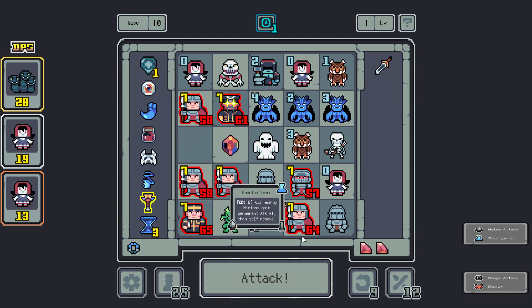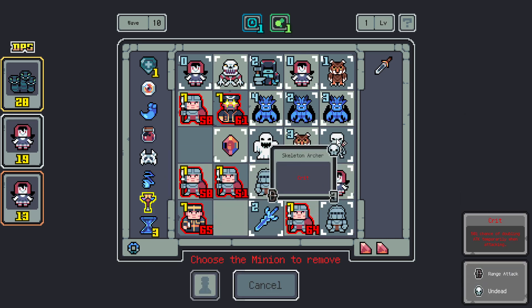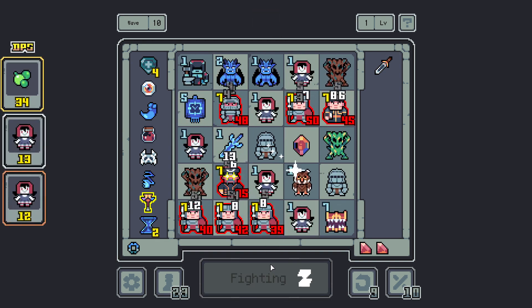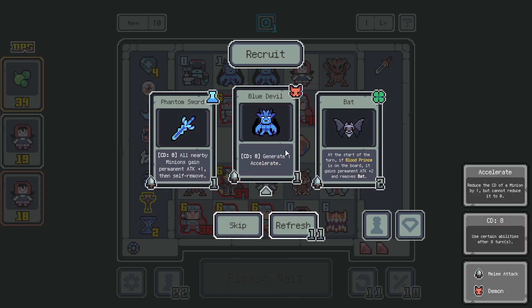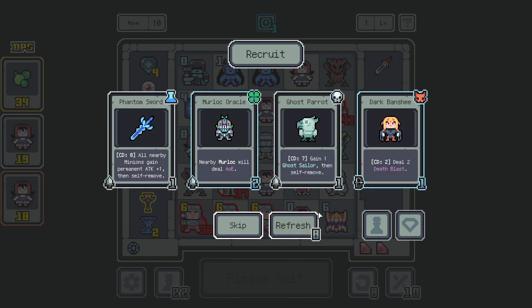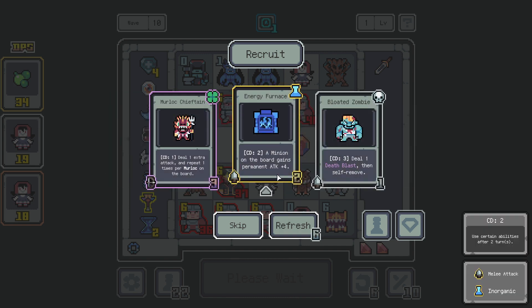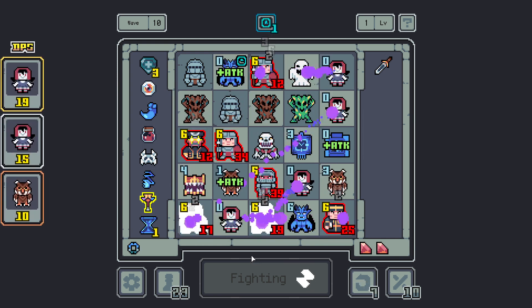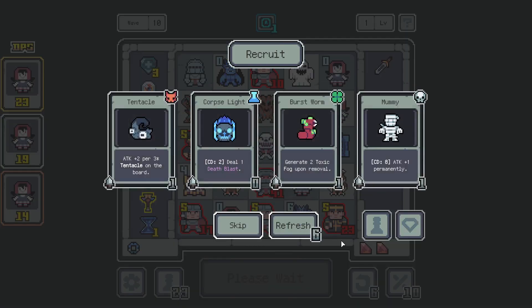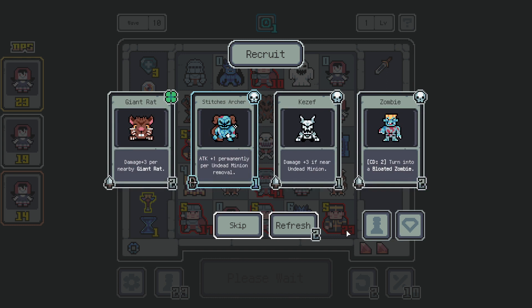I don't need you — I really don't. Sounds like I'm saying I don't need you. That was a terrible German accent — that was actually horrible. I apologize. A minion on the board against permanent plus four? Jeez, that's insane — permanent plus four? Attack plus one permanently per undead minion on the board. Cool.